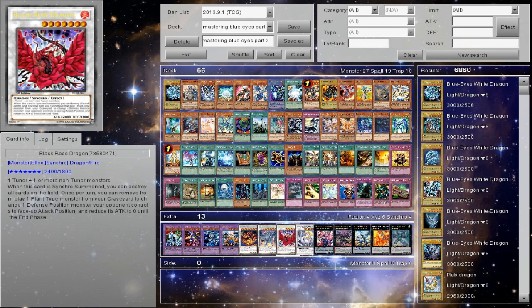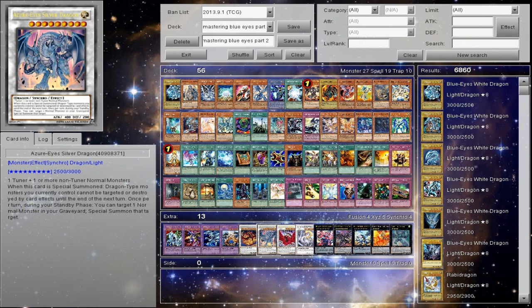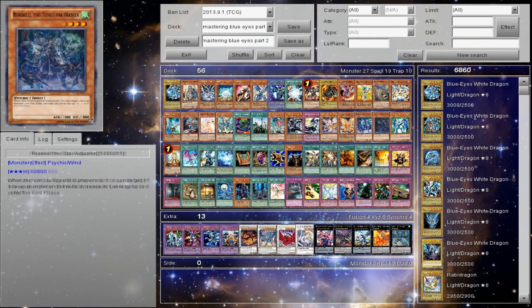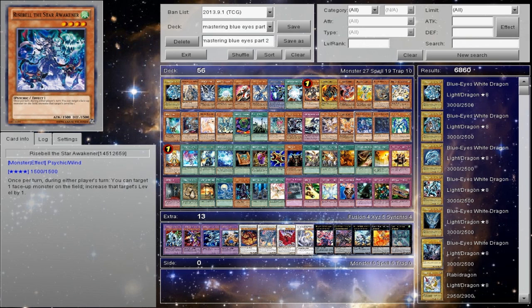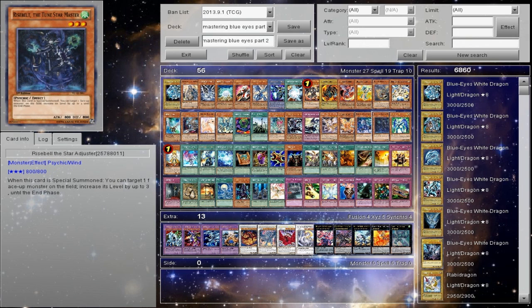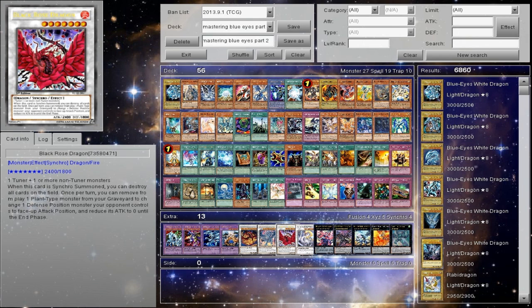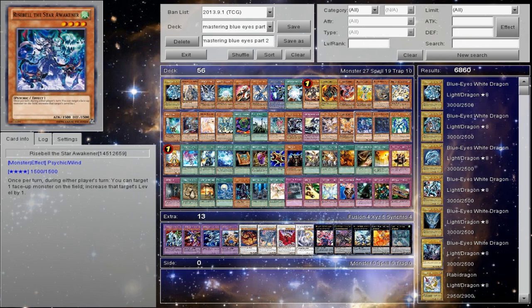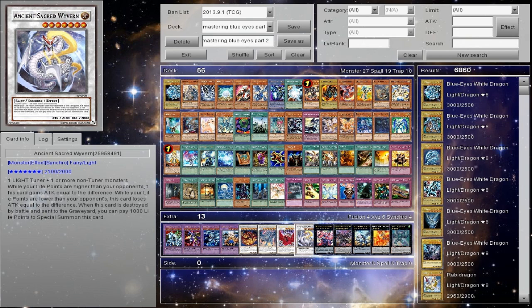Black Rose Dragon — if you're running Synchros, these are definitely ones to include. If you can't get Star Eater you'll be fine without it. Star Eater is only for the builds that run Rise Belt or Bright Star — that's it. Rise Belt the Tuner Star Master, not Rise Belt the Star Awakener, just to be clear. Star Awakener will allow you to go into Vulcan and Orient Dragon. And Ancient Sacred Wyvern for anything that can go level 7 — this thing steals games.